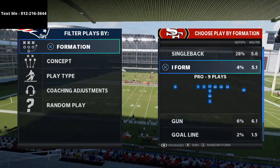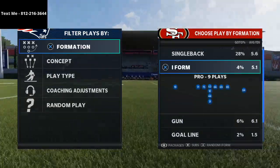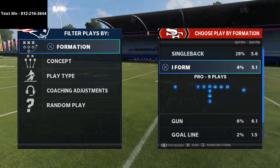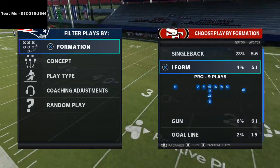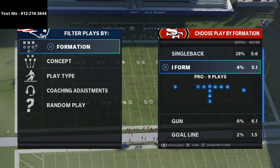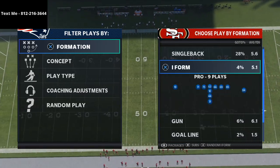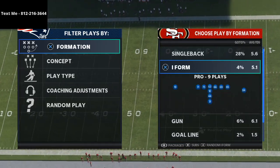A couple of days ago I did a video on wide zone and talked about the real NFL concept — what the Denver Broncos did when Mike Shanahan was head coach, how they used wide zone, and why Terrell Davis was so effective. In today's video we're going to be talking about true wide zone, and yes, it is in Madden 21, but it's only in one playbook.